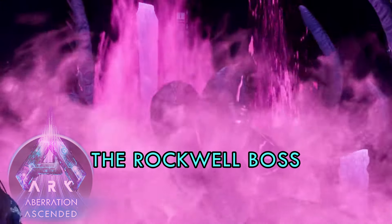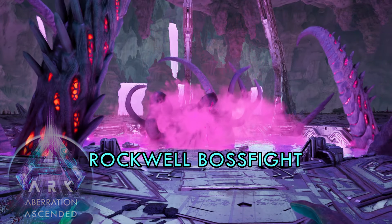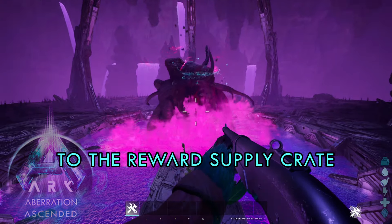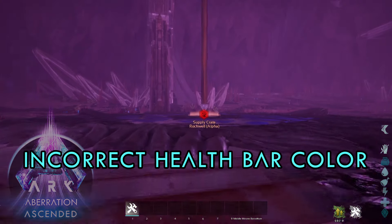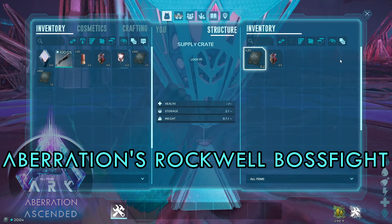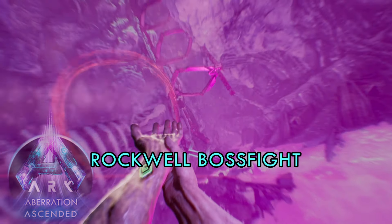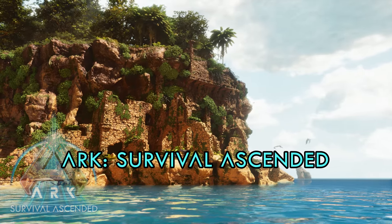Finally, the Operations Rockwell boss fight is working as intended — all the bugs are fixed. Fixed: level cap not increasing correctly, cutscene occurring too early which prevented access to the reward spike rate, incorrect health bar color for the difficulty selected, getting stuck at the end of the credits after completing Aberration's Rockwell boss fight, and a crash that would occur on Aberration's Rockwell boss fight when watching all of the cutscenes.